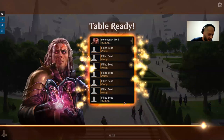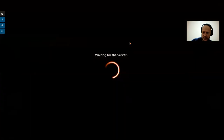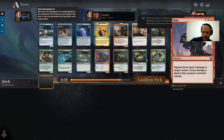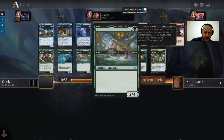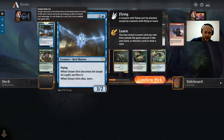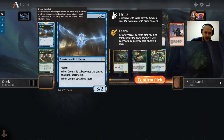Welcome to another video for Channel 3 Known Drafts. We're going to do Strixhaven Best of Three Traditional. Let's see what we opened. Best card in the pack is a Dream Strix — three mana for a 3/2 flying, which is already great, and when this dies you learn.